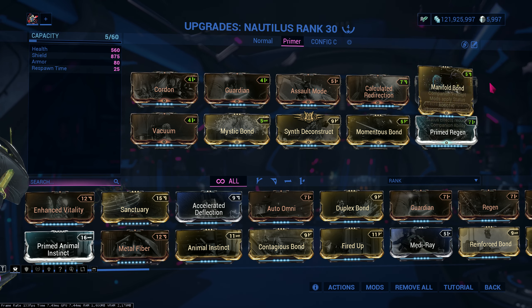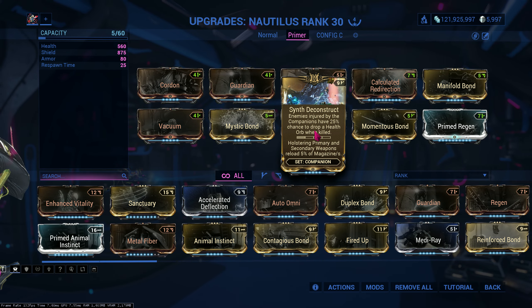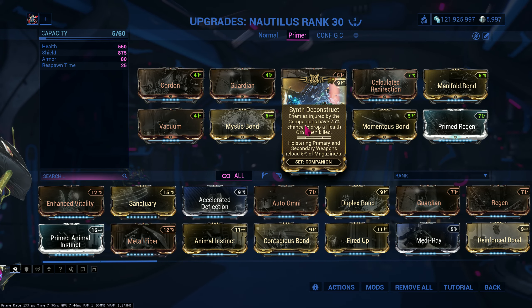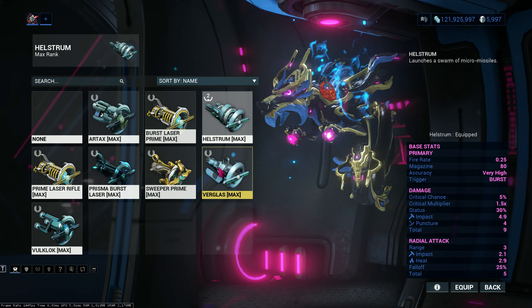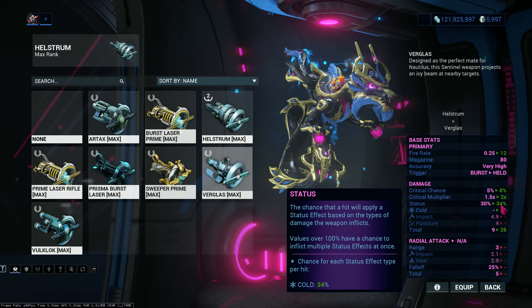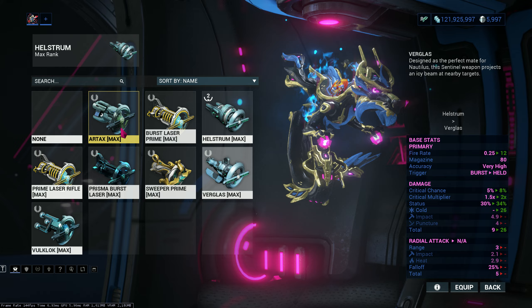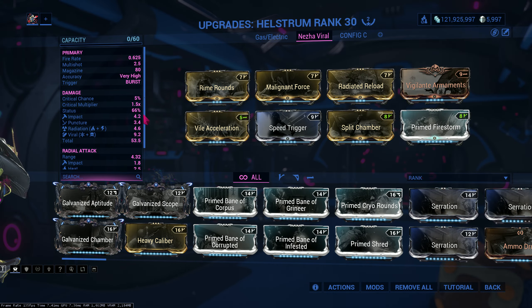To pair up with Equilibrium, I'm using Saint of Altra — any enemies injured by the companion have a 25% chance to drop health on kill. I'm pairing Nautilus with Hellstrom; you could also use his normal weapon Verglass. Hellstrom has a lot of status and hits enemies in an area.